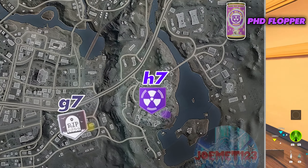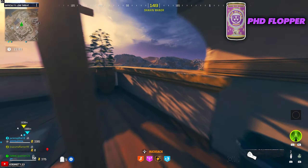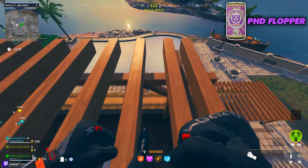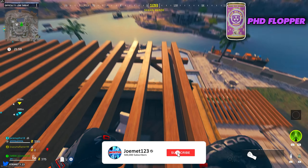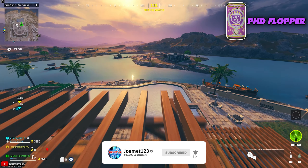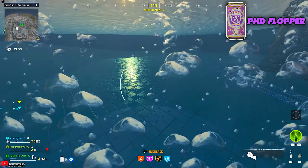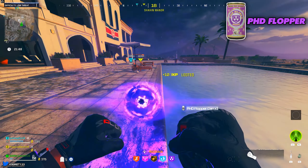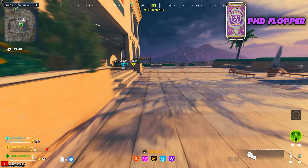PHD Flopper: Make your way to the H7 coordinate of the map. Head to the roof of this mansion and make your way onto the wood scaffolding. Your job is to run and jump off the wood into the pool successfully. A tip: drop your weapon temporarily and stand between the two pieces of wood — that's where I've had the highest success rate. It may take a few tries, but when done right a completion noise will play and inside the spawn portal will be your free perk.